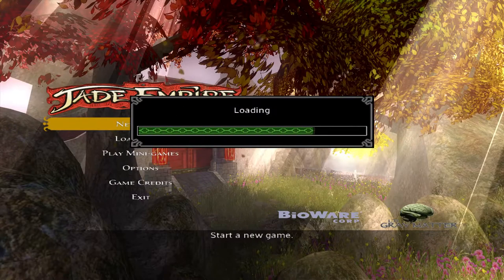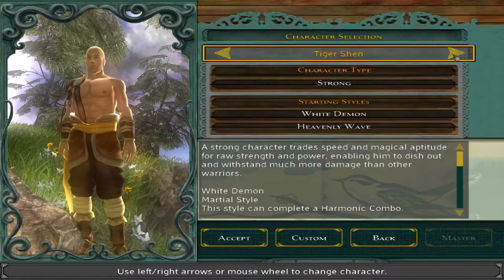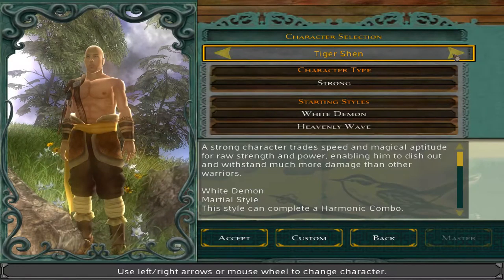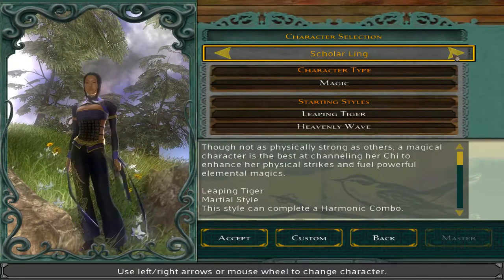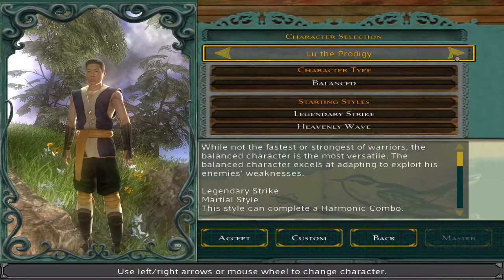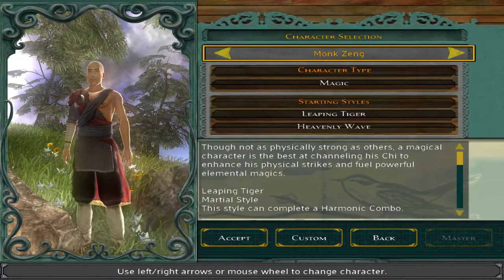New game. The first thing we have to do here is pick our character. There are seven characters — four guys and three girls. In the original game there were only three of each, but they actually added one — this is a PC version, like a special edition — and they added Monk Zhang as a bonus character for the special edition.